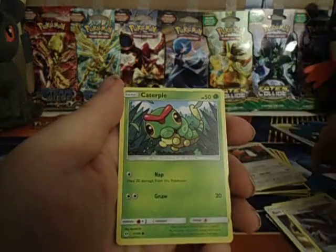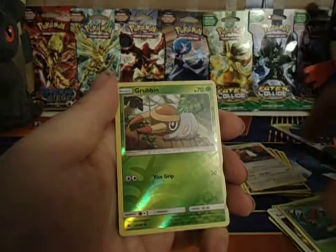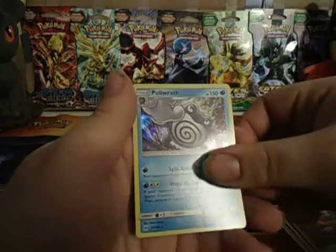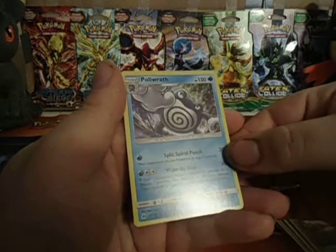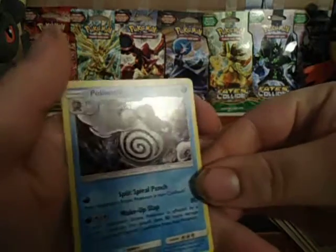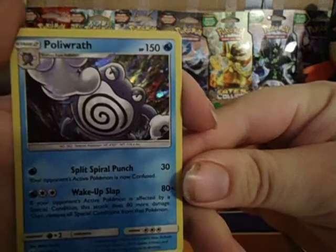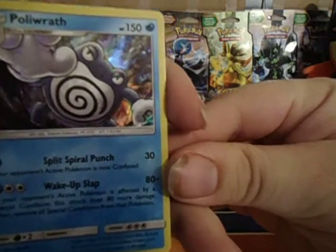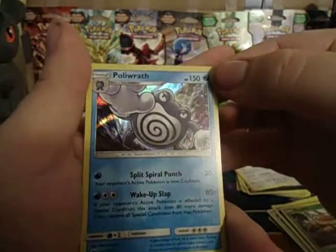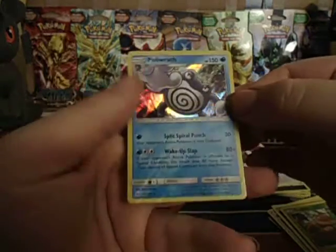Another Caterpie - there's a ton of these at the pre-release. Reverse Grubbin, nice. And a Holographic Poliwrath! But what's with that line? Dude, that holo looks awesome - see that line though? I can't see the line... it goes all the way down through the card, right here. That is pretty awesome though.